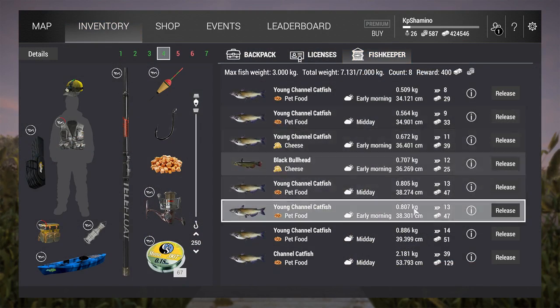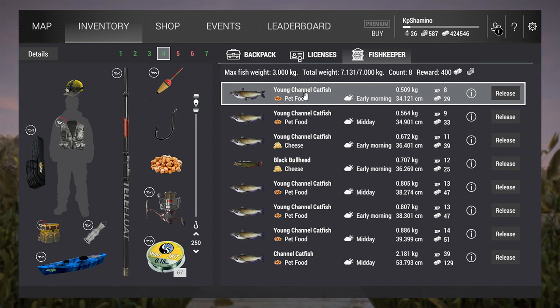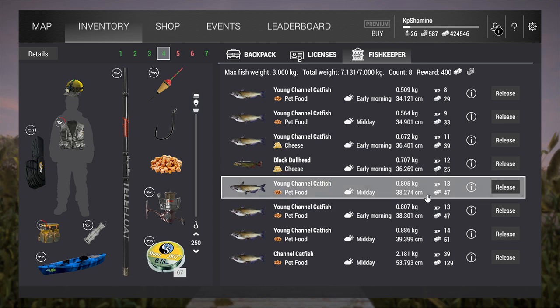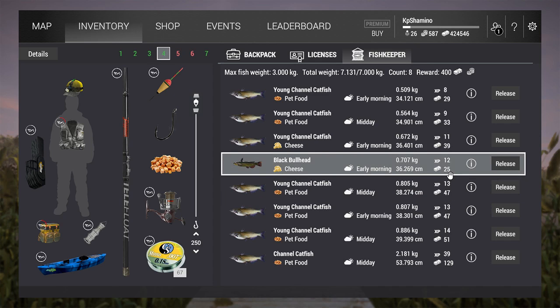You need to go for channel catfish because it gives a little bit more than the black bullhead. You can see it here - it's a little bit bigger than the bullhead and it almost gives 47 currency instead of 25.